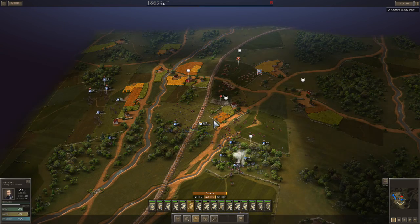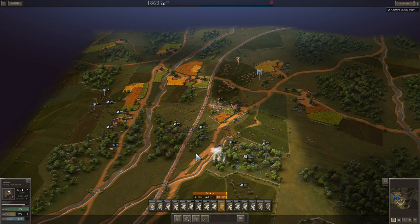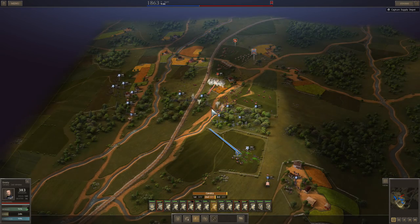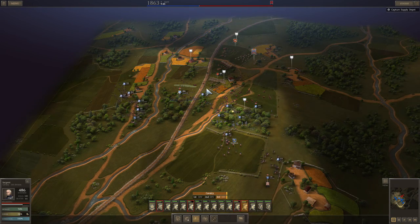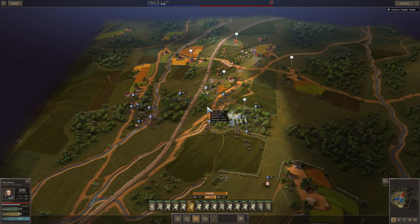We're going to approach the flag from that direction, because we can actually wipe the enemy out without tripping the flag — it's very easy to do from that angle. If you attack from right where the army currently is, you're going to trip the flag because he's going to back up to the other side of the flag. You can do it, but it's kind of a nuisance — it's a bit harder.